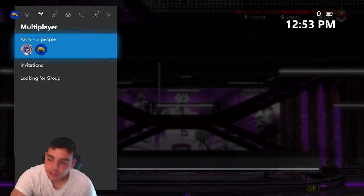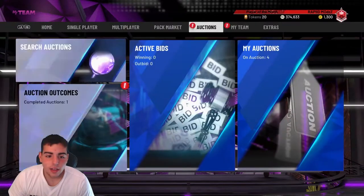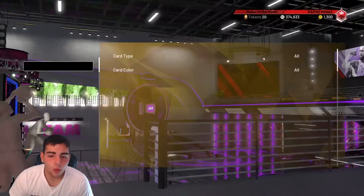What's good YouTube? It's your boy Buggs back on another NBA 2K20 My Team video. Today guys, we just got Diamond John Wall for like $68k — not the best price, not the worst price. But guys, before we get into the video...